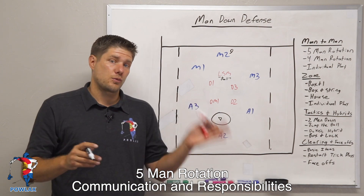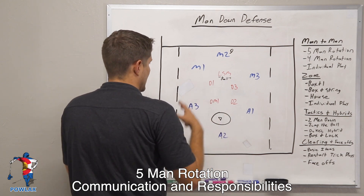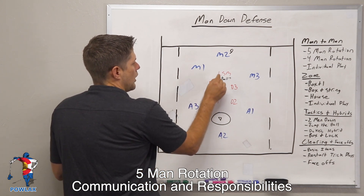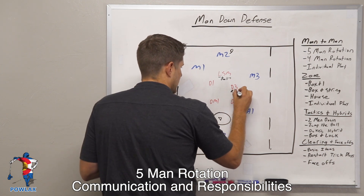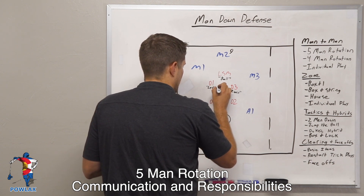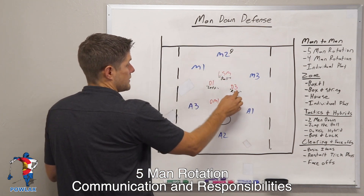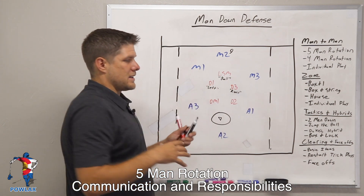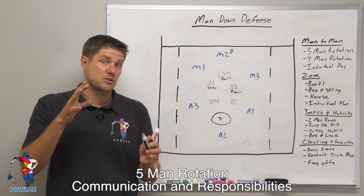To the left and to the right we have the adjacents, and that's going to be D1 and D3. They're going to communicate that by saying left or right. Left and right are directly related to the side of the on-ball defenseman. So D3 is going to be right and D1 is going to be left. Now the players to the left and to the right are going to be responsible for the offensive players to the left and the right. So D3 is responsible for M3 and D1 is responsible for M1. If those players cut to the middle of the field, they want to stay with those players — they are actually responsible for them.